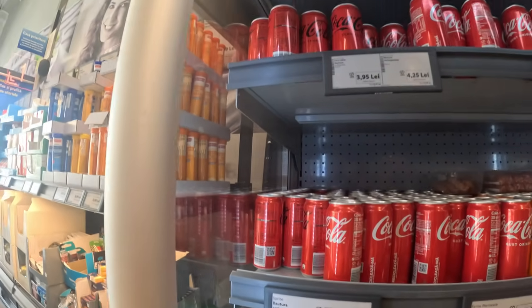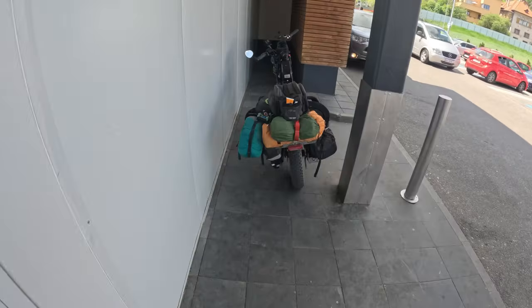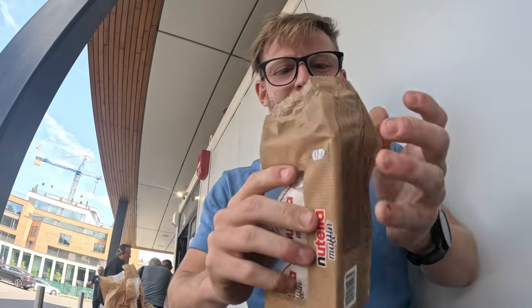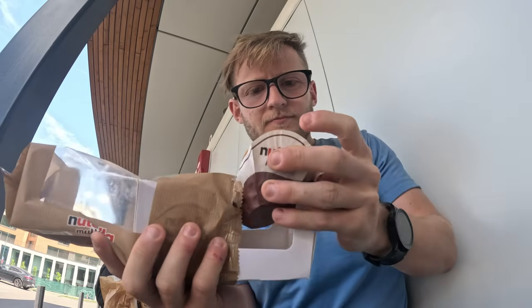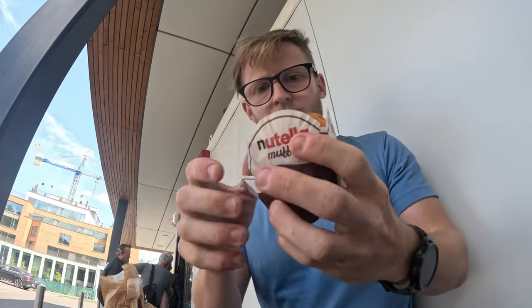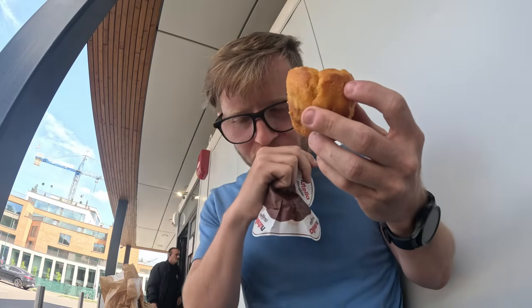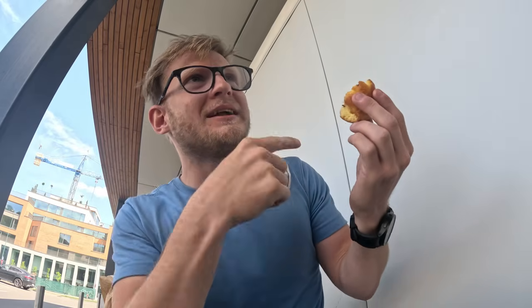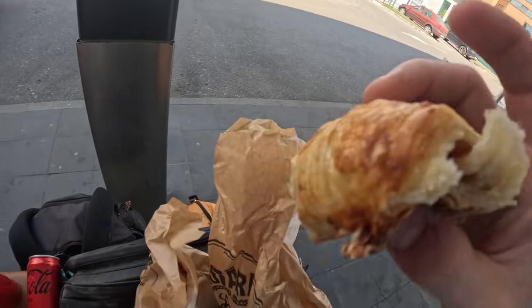It looks like they have sugar-free drinks — let's get a couple of those. They're still about a dollar per can. The lines at Lilo are always super long. Ten dollars total. First we're going to try these Nutella muffin-looking things — it's like a banana muffin with Nutella in the middle. God, that's really good. If the lines weren't so long I'd be tempted to go back for another one. Lastly, some ham and cheese croissants — best hot in the morning but still good in the afternoon.